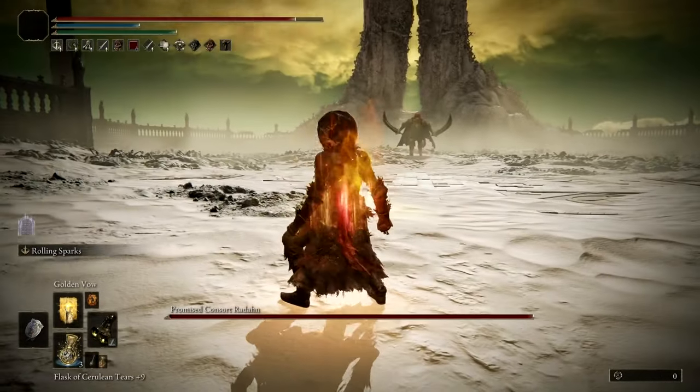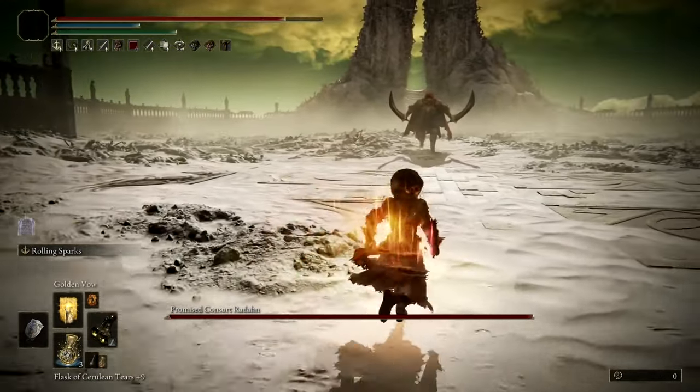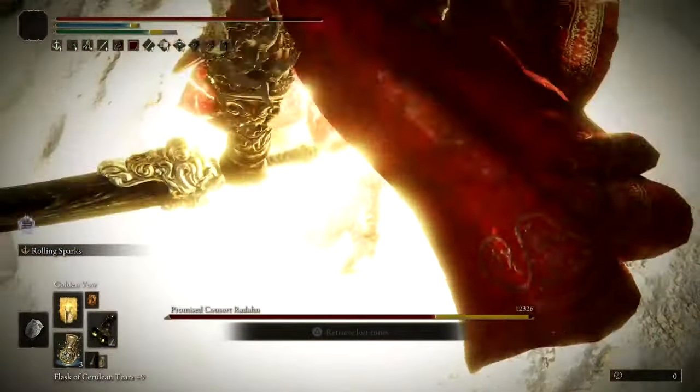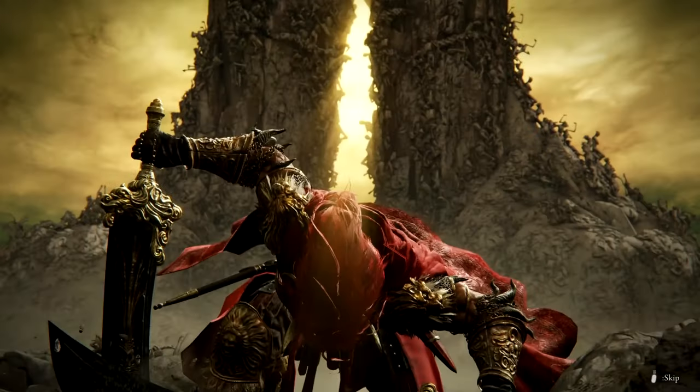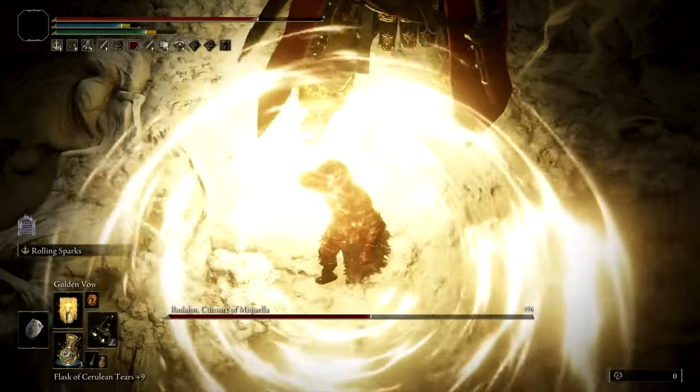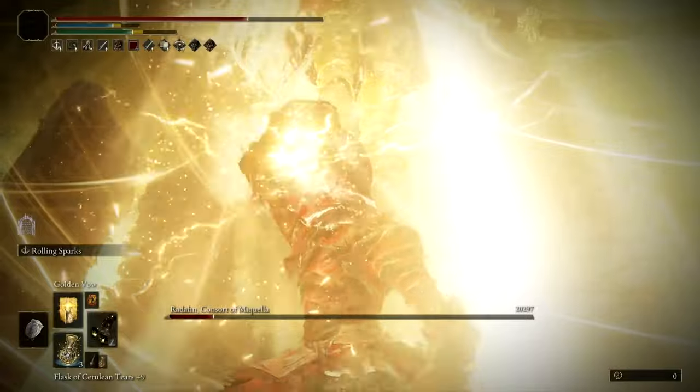As soon as you enter, the boss will do its spinning attack, so simply dodge out of the way. Once you've done that, look at the floor and activate your Rolling Sparks over and over again — this boss will be killed within about two to three uses of Rolling Sparks.